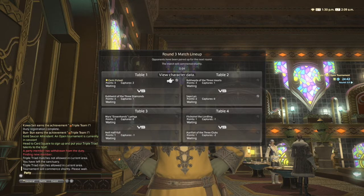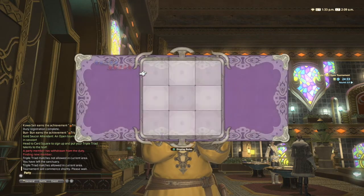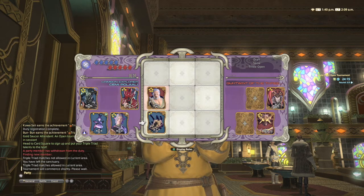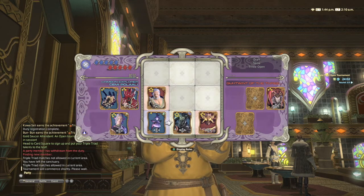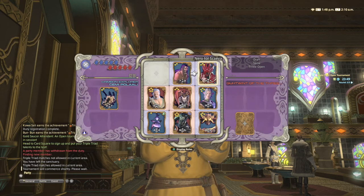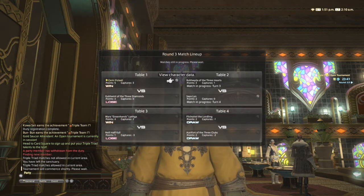I'm not exactly sure how the rankings are calculated based on points and captures, but generally if you have more captures you'll have more points. In the third match, the NPC goes first and gets out his five-star right away, which is great for us because it leaves it exposed in the center. I get out one of my weaker cards early on. I noticed that NPCs will sometimes just play their five-star, then four-star, then three-star in order, so you can predict what's coming next. His last card will be a weak one-star that can't turn anything over.